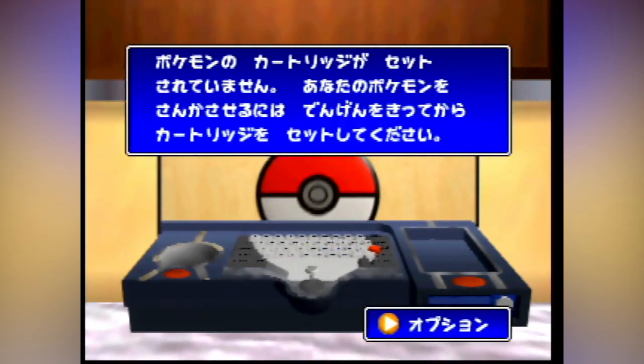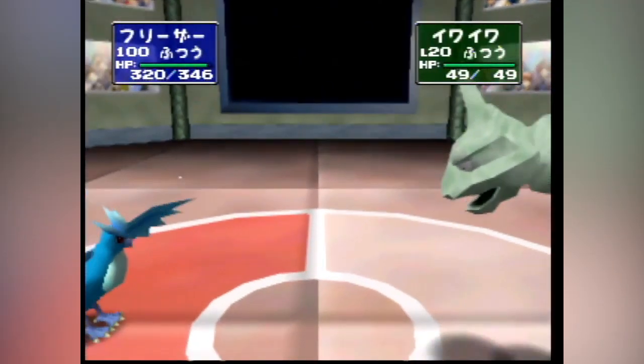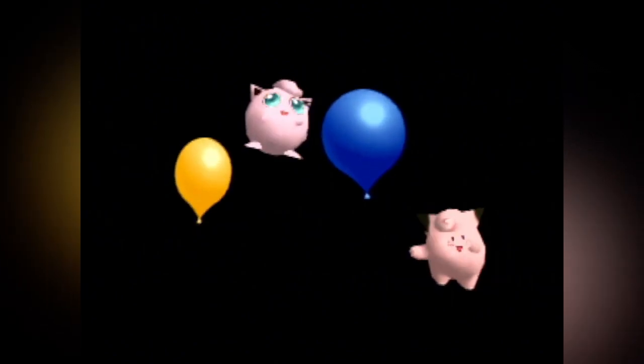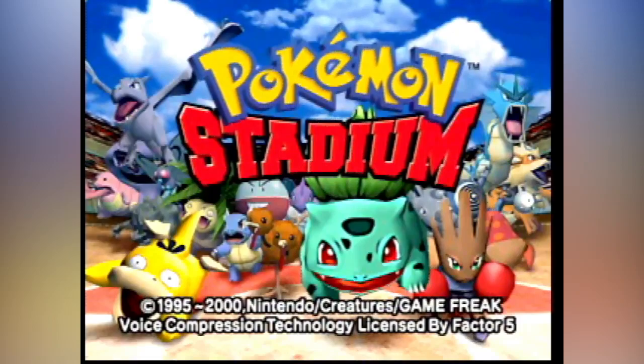The game looks for a game code somewhere between EPSSJ to ZPSJ, with the disc allowing the player to access the Pokemon in regular battle. Unfortunately, due to even more delays with the 64DD itself, the expansion disc would end up being cancelled and turned into the sequel, Pocket Monster Stadium 2, known in the West as simply Pokemon Stadium.